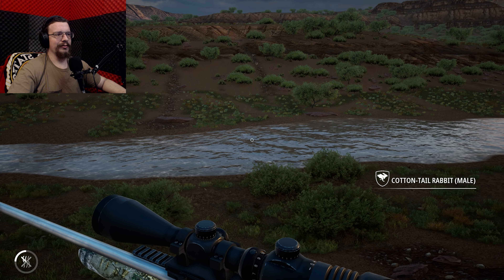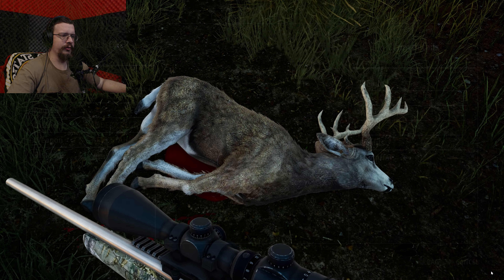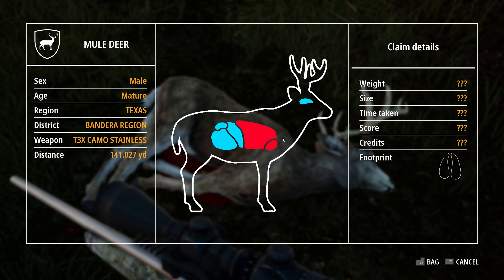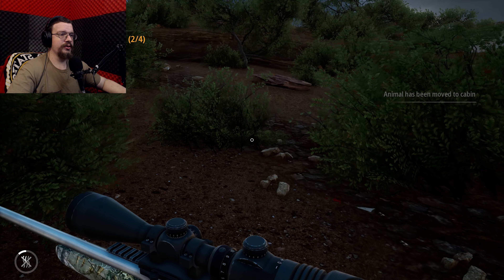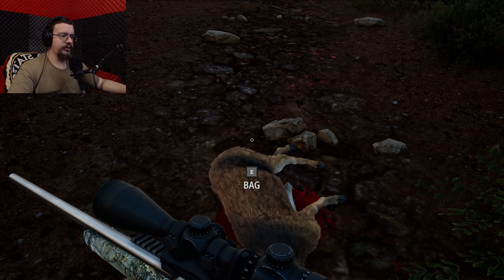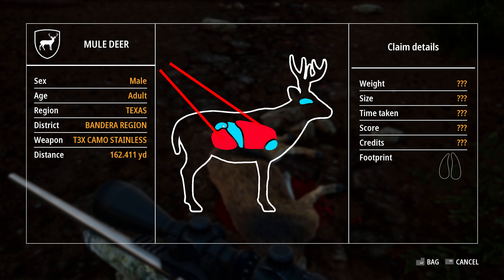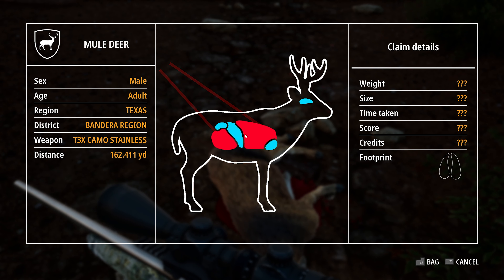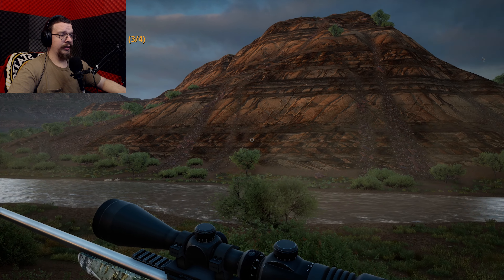Let's see what we nabbed over here — I'm gonna say he's probably just an adult. Not at all — he is a mature, and that was a 141-yard lung and heart shot. That means the other one's mature too — these are both matures. This one is an adult. That was from the rear — I must have landed two shots: stomach and lung, 162 yards. I have one mule deer license left.